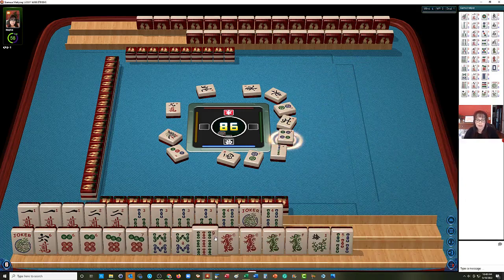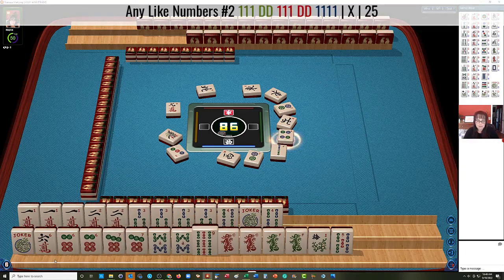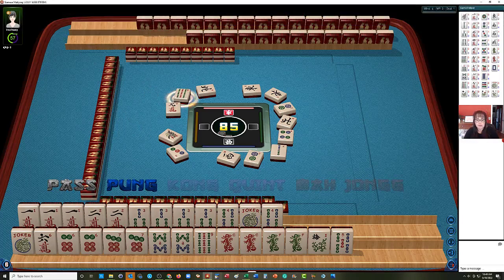We can do six, seven, eight, nine — same hand as the one on top, pung, pung, pung, pung. Or we could switch to like numbers with sixes. That would be a gap hand though, until we get a six bam. Probably six, seven, eight, nine would be a better choice.